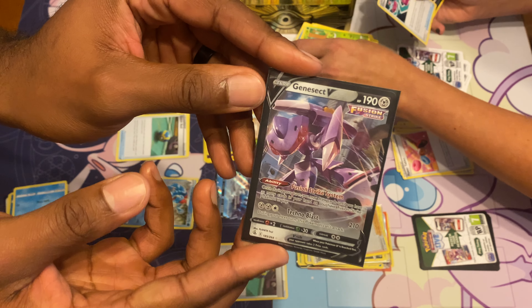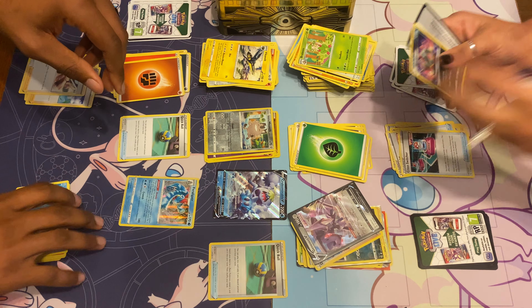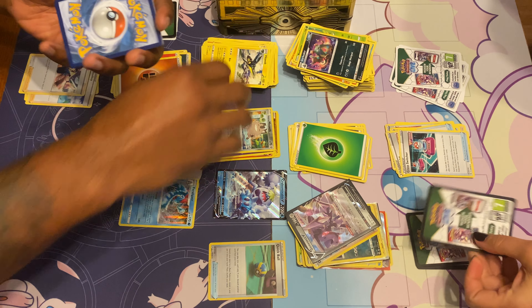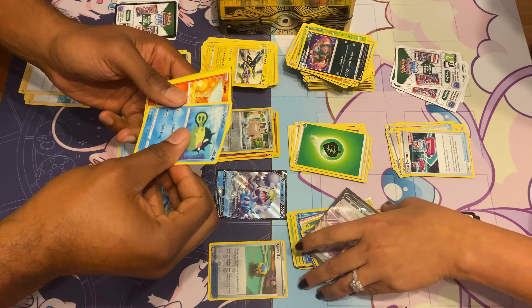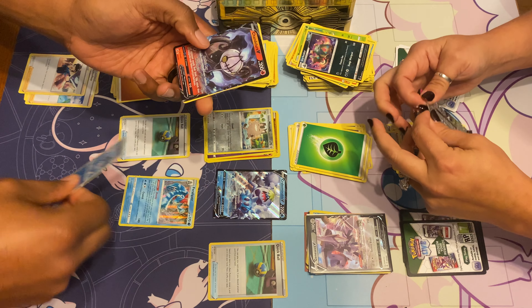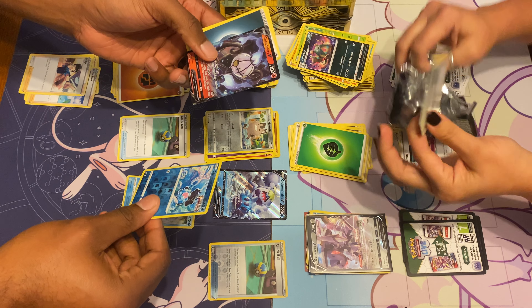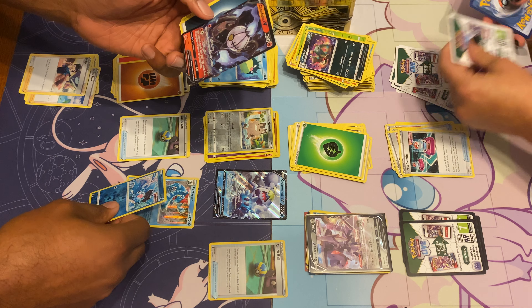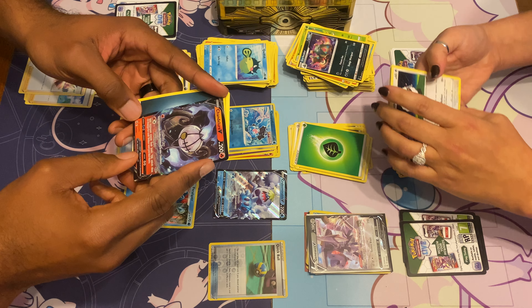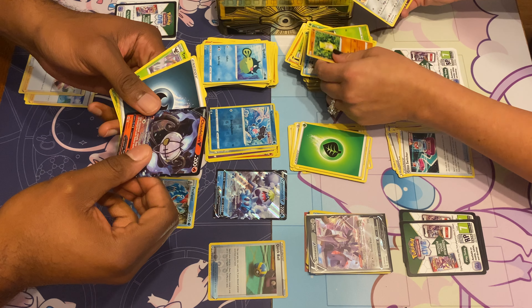A Genesect V. Ooh, a Cross Switcher — yeah that card sucks. I read it and was like, this does nothing. You must play two Cross Switchers — you gotta drop two to even use that one. We got a Clampearl and a Chandelure. Actually, this is pretty good — might have to run this. Your opponent's active Pokemon is now confused, your opponent reveals their hand, this card does 40 damage for each trainer you find.